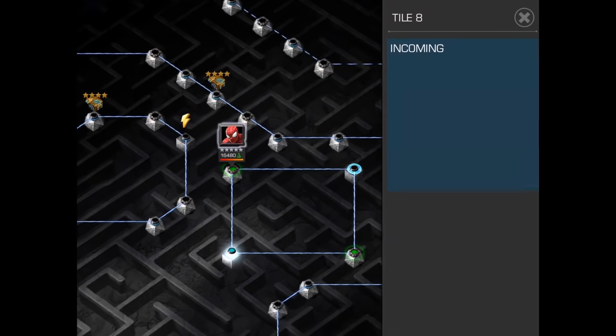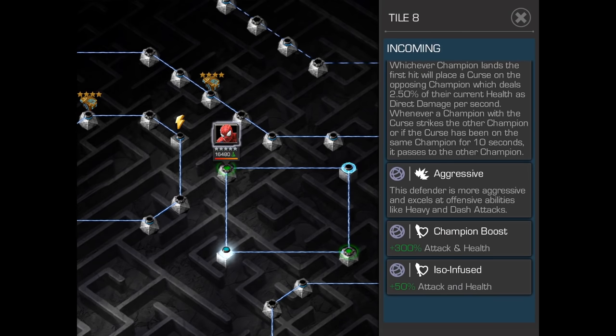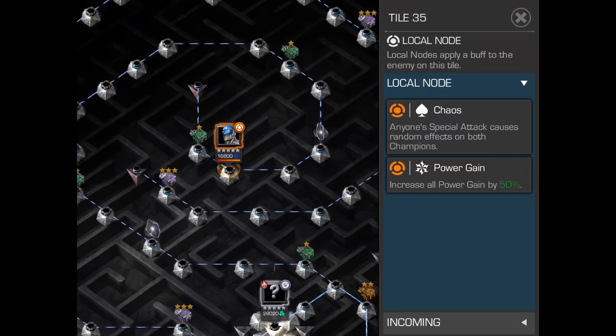The global node for this one is going to be Bane. Bane is going to cause a curse to be put on your opponent when you hit them, and that curse will transfer to you after the end of 10 seconds or when you get hit. So definitely do not get hit — that's going to be the main strategy here, and you're going to want to time your attacks to hit them right at the end of that timer so you can get it over to them.